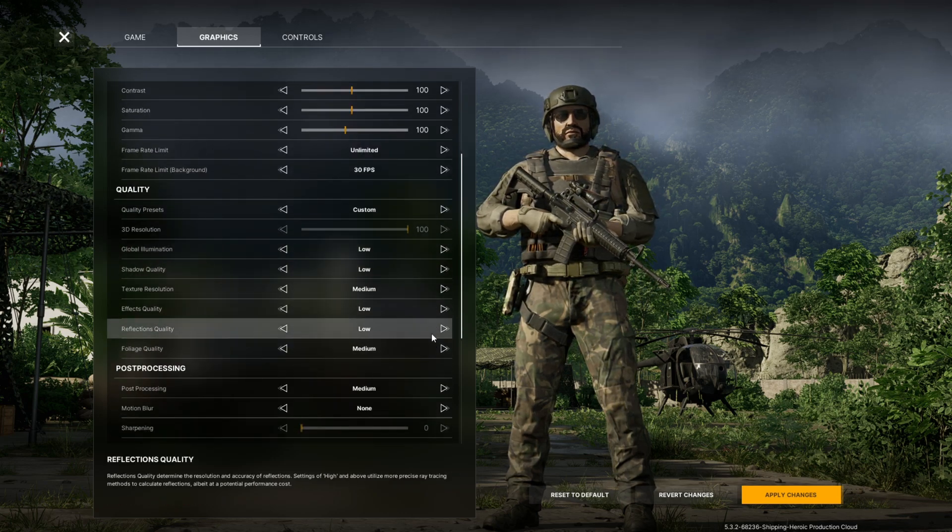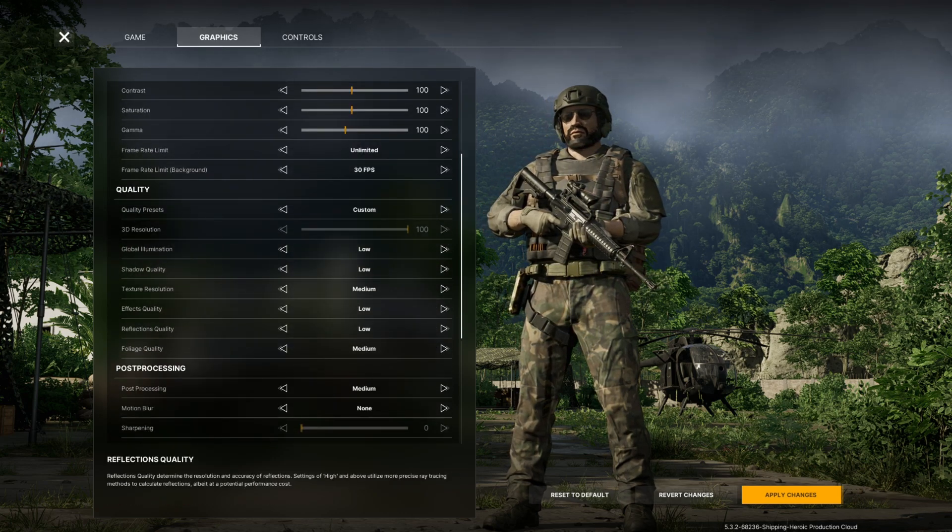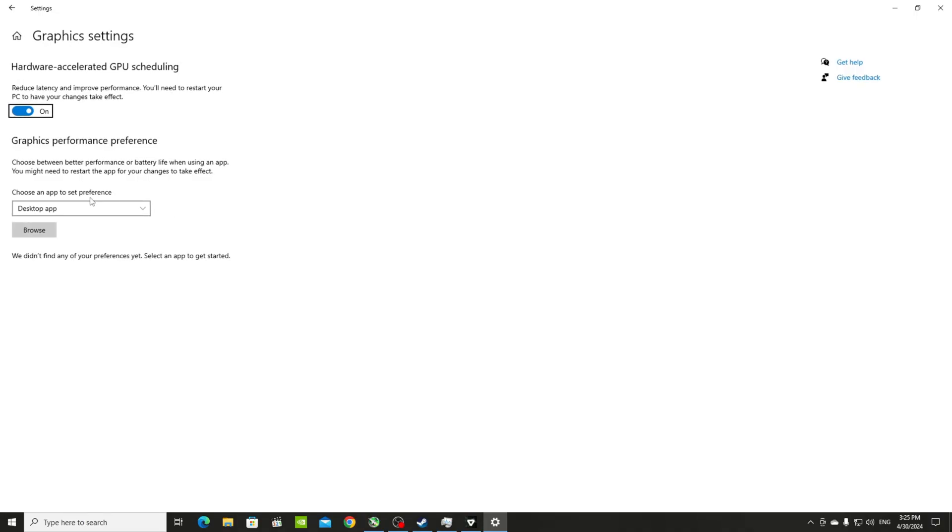There's one more setting that's helped a lot. On your PC, in the search bar, look up graphic settings and hardware-accelerated GPU scheduling — you want to turn that on. I usually have this turned off, but turning it on for this game will help your performance a bit more. Also make sure you upgrade to the latest drivers, as that helps too.